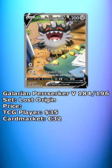Number 4 on our list is the Galarian Purserker from Lost Origin, currently available for about $35. And man, I really like this illustration — just look at how happy he looks.